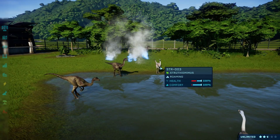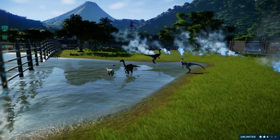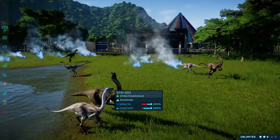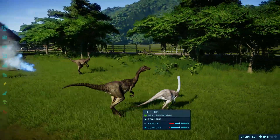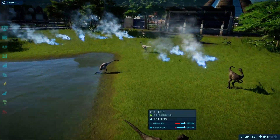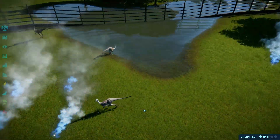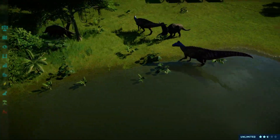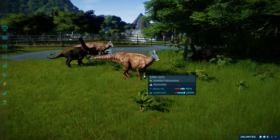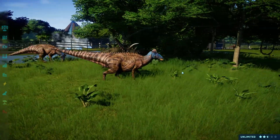This is definitely my favorite - the Struthiomimus, definitely. Did you see him? Look at that little one - oh hello! This game looks so gorgeous, you can watch this for hours. If we do lose the Edmontosaurus I'll definitely breed another one with the green head because I really love that one.